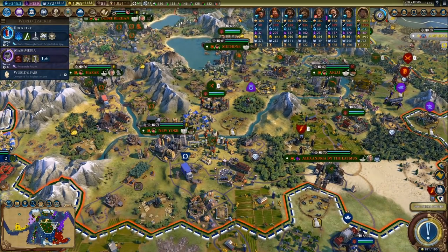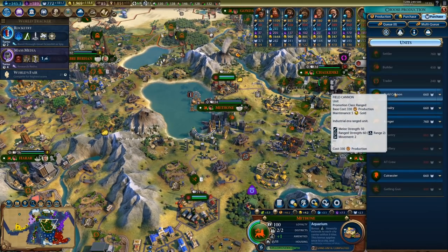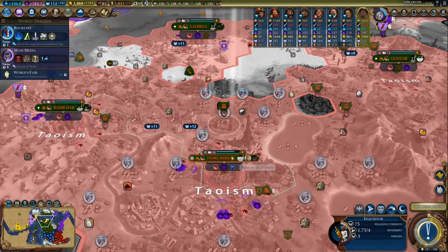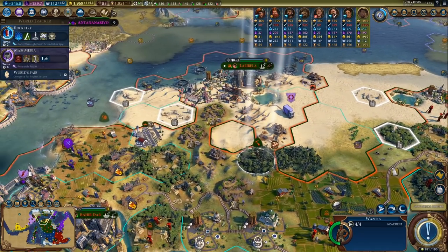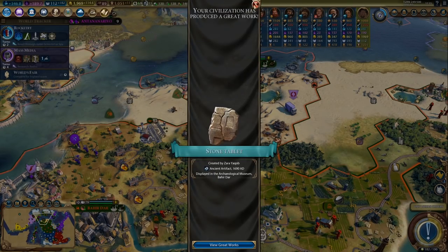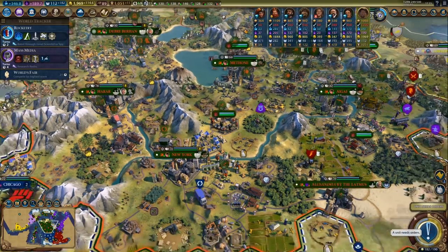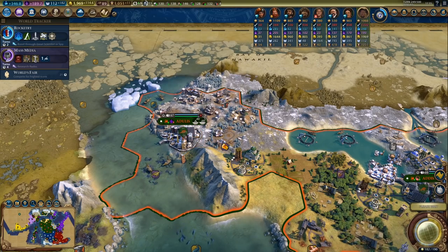We need more field cannons to get some field cannon armies — let's just buy one. Yeah, 660 faith, that's actually kind of cheap. And I used all of my faith. You know, I might actually go for some more holy sites in my future games — not necessarily in every single city, but this has been a very interesting game. It actually convinced me that it's not pointless building holy sites.